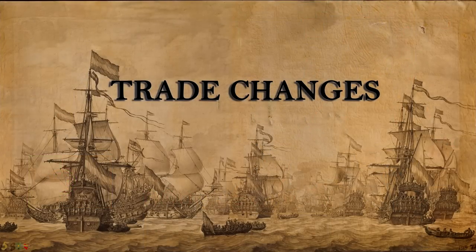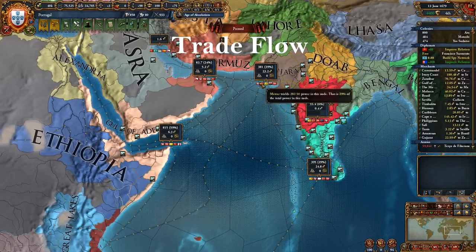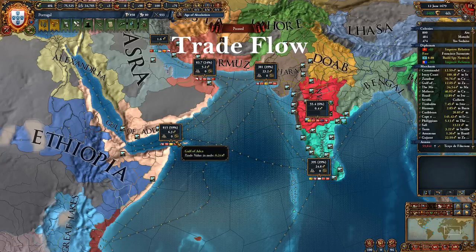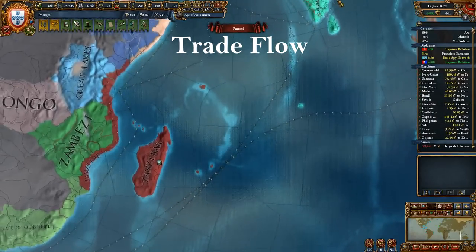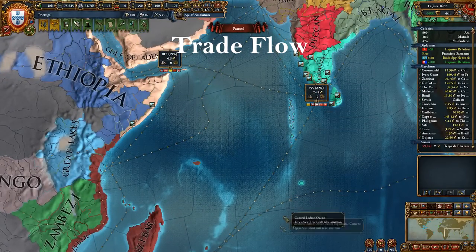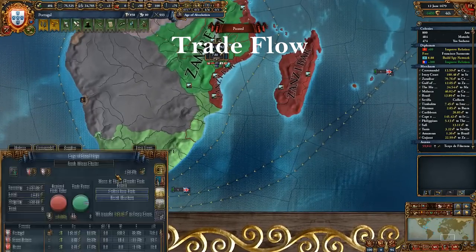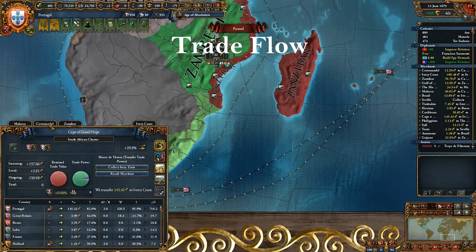Let's first quickly review the changes to trade and colonization in the new patch. Paradox has reworked some trade flows around India and Africa. The biggest change was connecting the Coromandel node to Cape directly. This means that all the spice trade from Indonesia and the riches of India can flow directly to Cape and you don't need to control all of Arabia or the Zanzibar trade area. This change has some significant impact on how colonizers should play early game, and we will talk about it in more detail later.